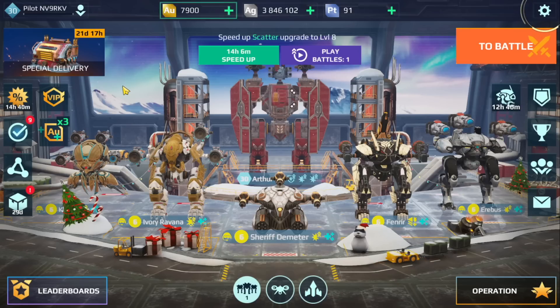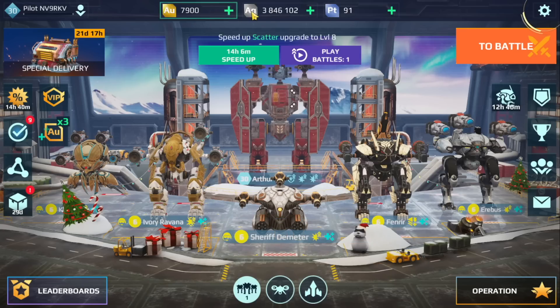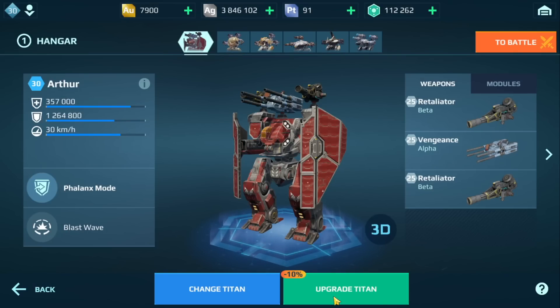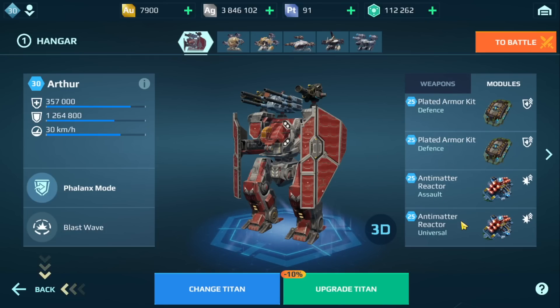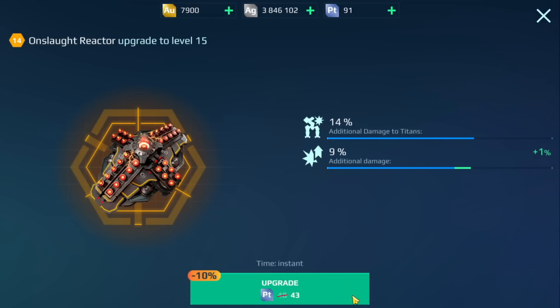For those of you new to my channel, this account is 100% free — pretty much whatever you see here I was able to build from the special delivery crates. You can see we have 7,900 gold saved up, 3.8 million silver, 91 platinum. I think we do have a titan upgrade event here. My Arthur is level 30, the Vengeance Retaliators are maxed out, modules are all maxed out.